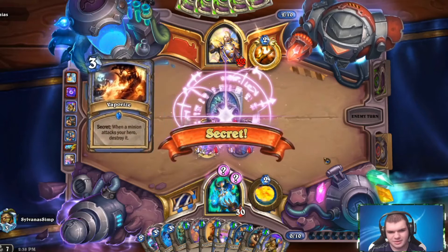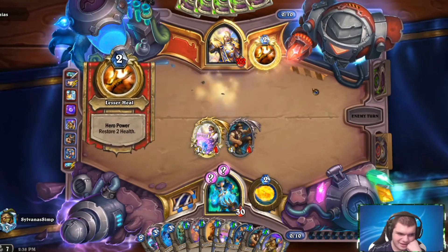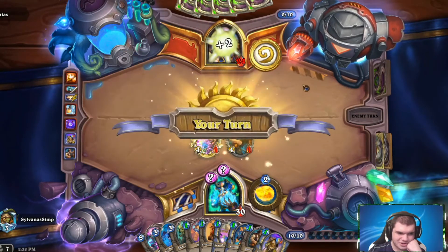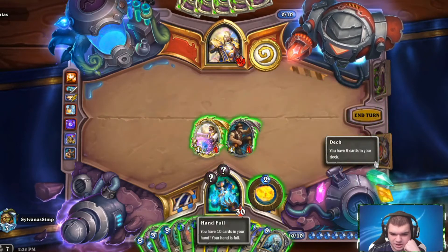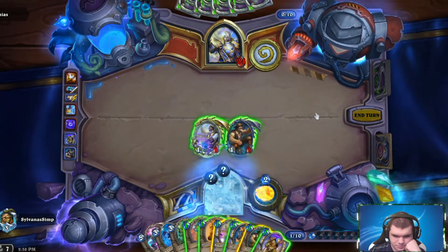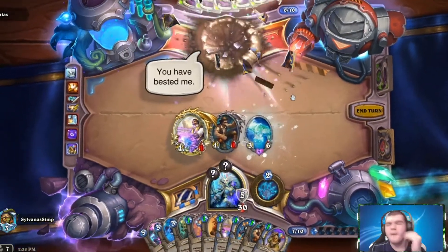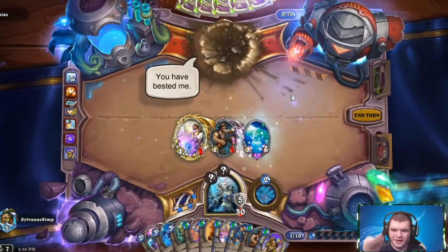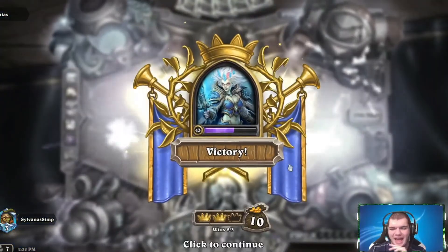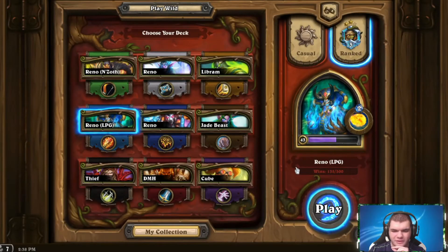He knows it's Flame Ward, but there's also Vaporize — very spicy. 13 cards left in his deck, probably another Shadow Essence, Servitude, couple of Resurrects. We like Frostlich Jaina. Is that a concede? Why can't I attack with Reno? Luna's Pocket Galaxy is literally insane! We absolutely destroyed him! Oh my god, that was nice.